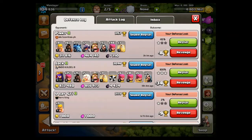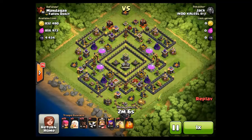I haven't been playing for the last couple of days and you can see in my defense log that I got hit pretty hard. That guy got 832,000 gold and elixir and 4,400 DE. It's because I haven't been online at all, so all my collectors and mines and everything had been full. And I had quite a bit of nice loot also. So this guy took me with hogs and healers.